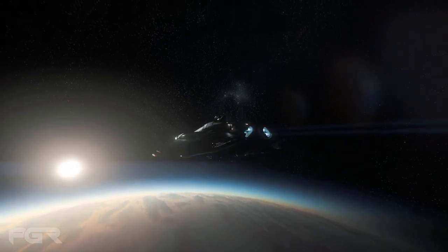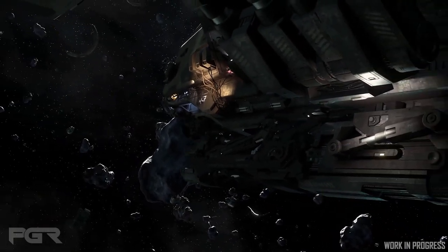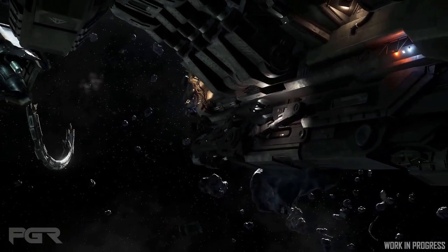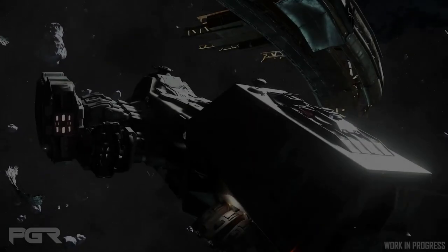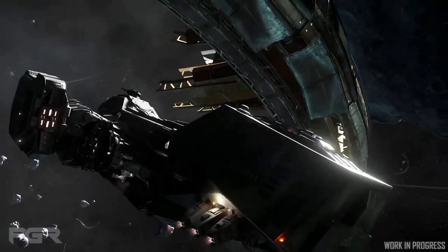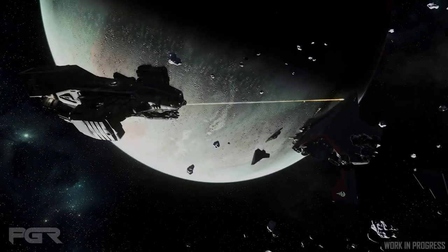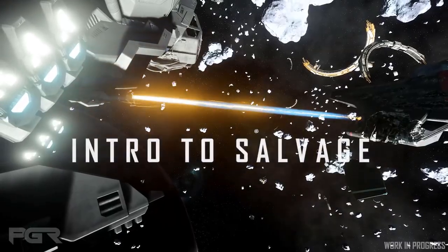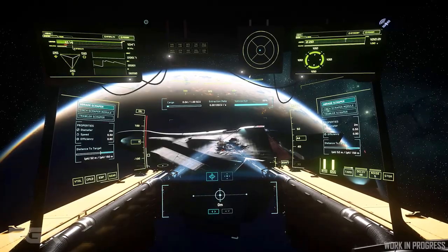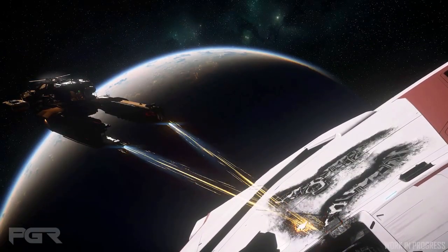Last week's episode of Inside Star Citizen is called 'The Vulture Venture.' They finally reveal what the gameplay will look like for salvaging with the Vulture, the Reclaimer, and the multi-tool in Star Citizen Alpha 3.18. They intend to extend the life of wrecked or destroyed ships to allow opportunities for players to salvage them. The initial implementation of salvage will be hull scraping — in the Vulture, the player will need to activate salvage mode, which enables the scraper beams used to scrape the hull of another ship.